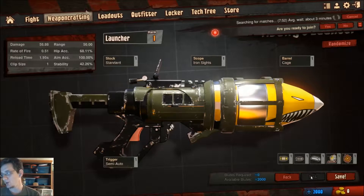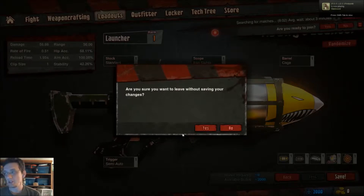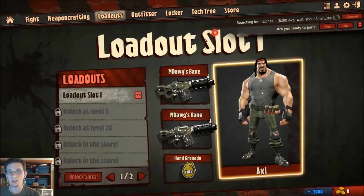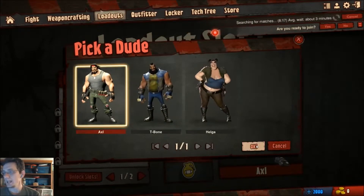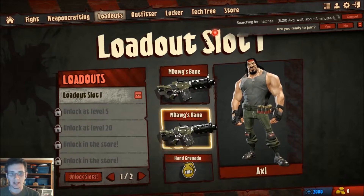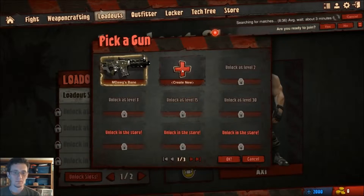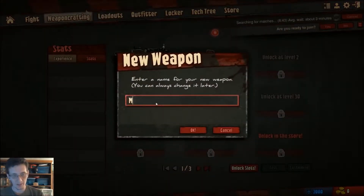As you unlock new things, there'll be all kinds of different options. If we weren't looking for a match right now, we could go test the weapon at the shooting range and shoot bots or characters just standing there. Once you create your weapons, you go to your loadouts. Your loadouts are where you choose what character you want to be — right now there are three choices, and I'm assuming you can unlock others with in-game currency or real money. You then choose your weapons and can equip a hand grenade as well.